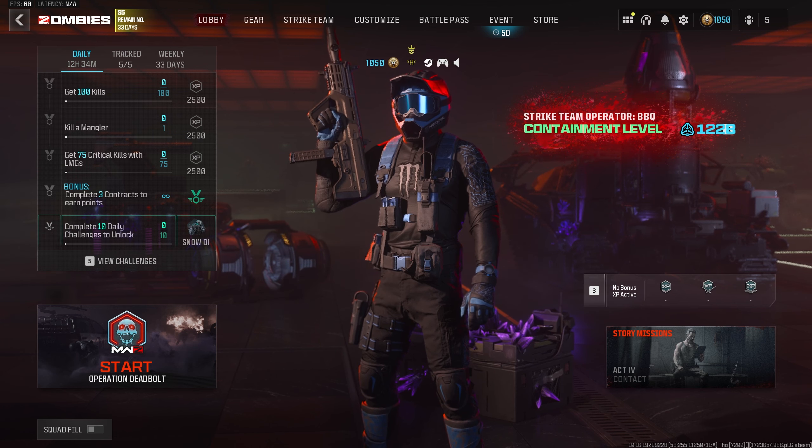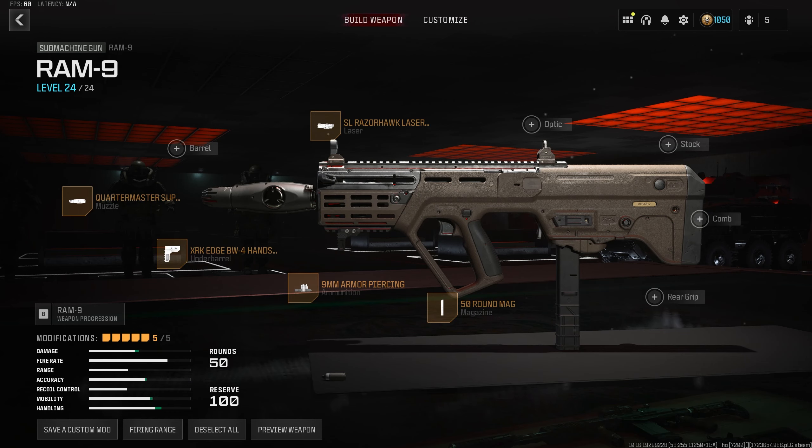The build we're using for the Ram 9 is as follows: we're using the SL Razerhawk laser light for increased ADS speed and sprint to fire speed. The Quartermaster suppressor for increased recoil control and gun kick control. The XRK Edge PW4 handstop underbarrel for increased strafe speed, movement speed, ADS speed and sprint to fire speed. We're using 9mm armor piercing rounds and the 50 round mag.